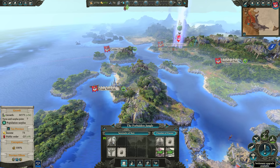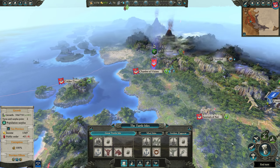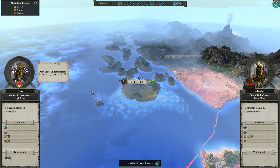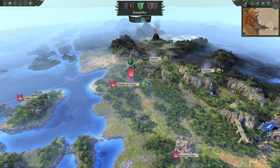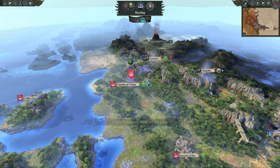We're one turn from doing that upgrade. We need to go finish off the dark elves and then pick up that treasure. They want a peace treaty — which means they're easy pickings at this point.